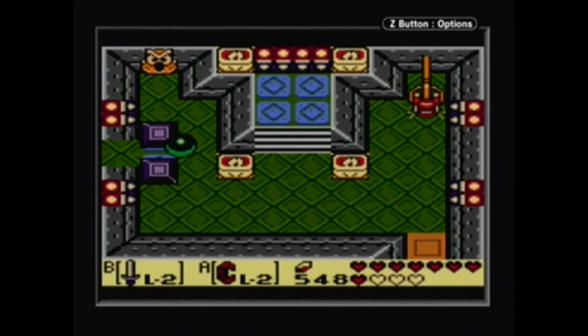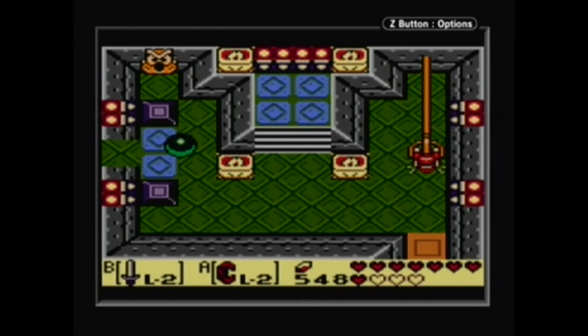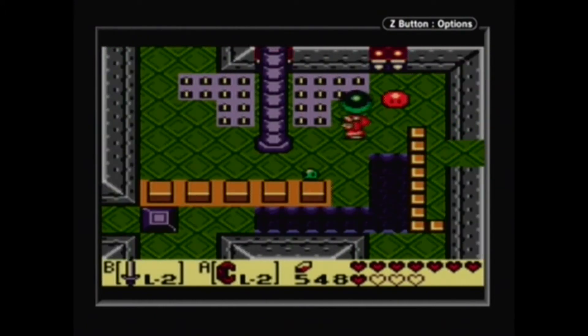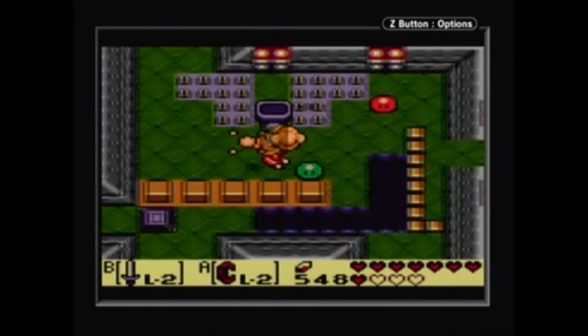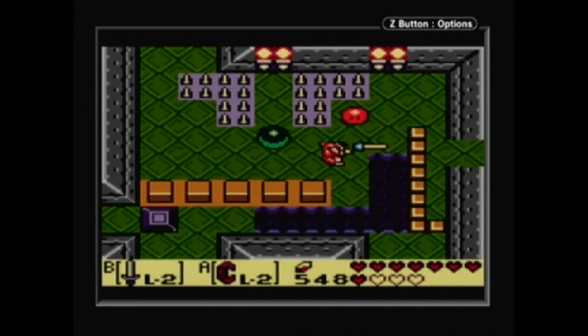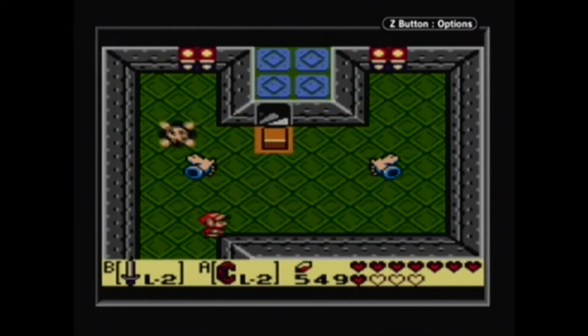And now we're about to run into the huge gimmick, or if you want to call it mechanic, of this dungeon. There are these four giant pillars on this floor, and you have got to break them all down. Which I think is very unique. I don't know if any other dungeon has ever done that.